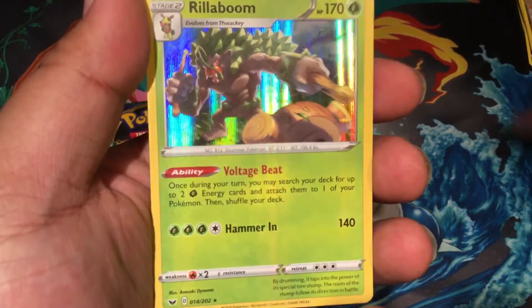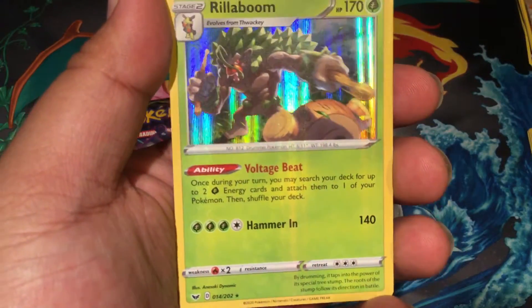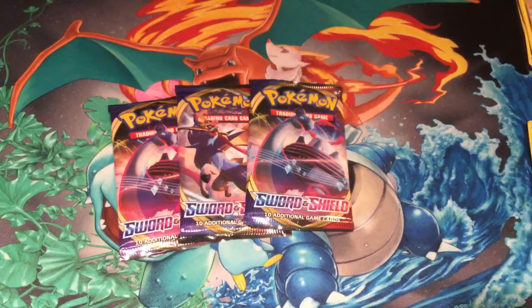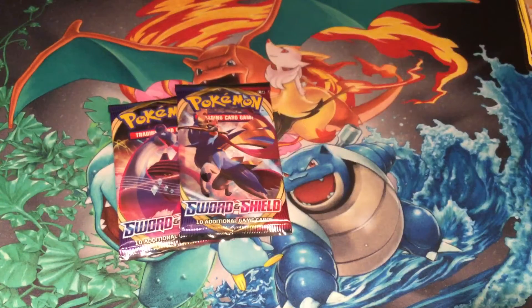This Rillaboom is actually pretty good. Once during your turn, you may search for up to two grass energies and attach them to one of your Pokemon, then shuffle your deck. Really cool support Pokemon. And it can attack for 140 — not too bad. Hopefully that's not it. Hopefully there's another hit in here. I mean, that's not like a true hit or anything.